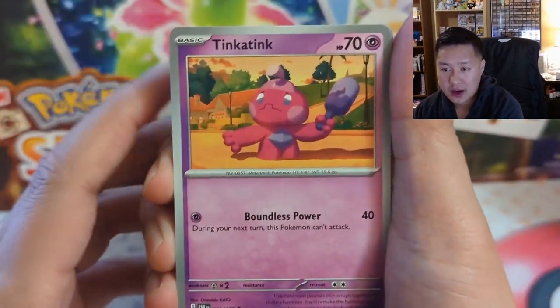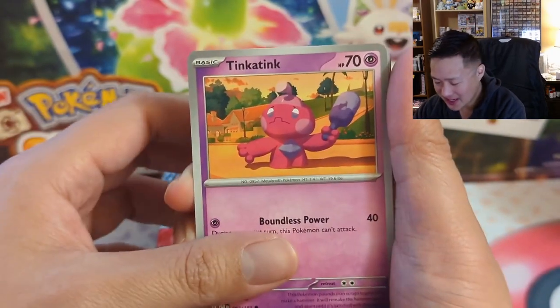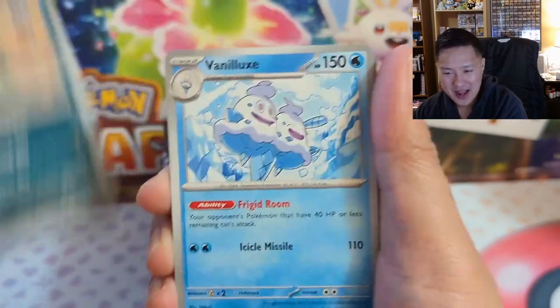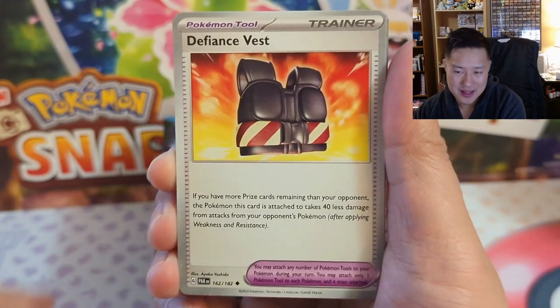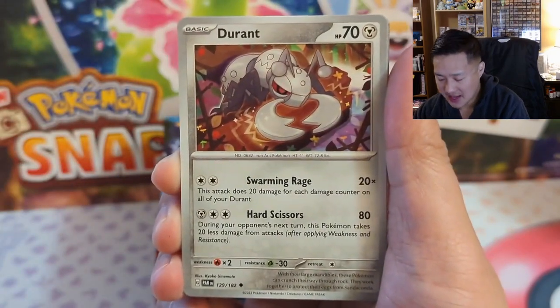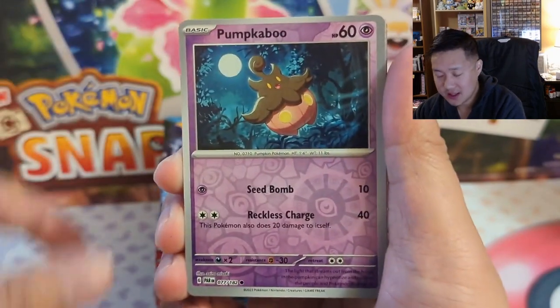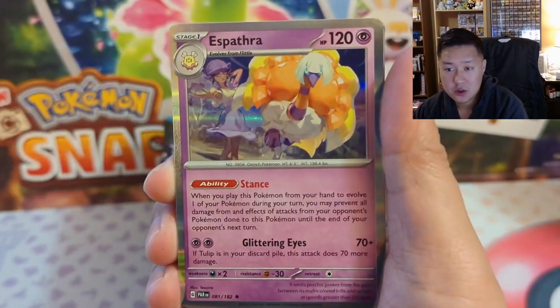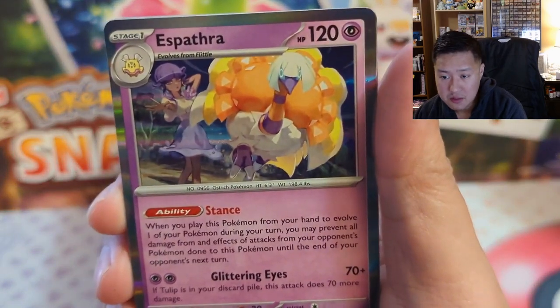Here we go into pack number one. This is Paradox Rift — I think we're getting into the whole future time travel thing, and maybe it was only a matter of time, but I was never too crazy about that whole thing. I did just finish the main story of the game then stopped playing and it was a little weird for me. We got a Swablu to start, into a Pumpkaboo, into an Espathra — it looks like some kind of emu kind of thing.